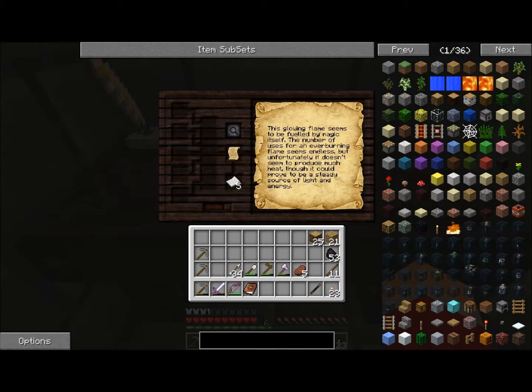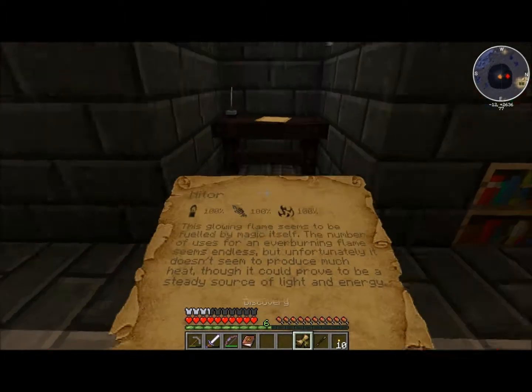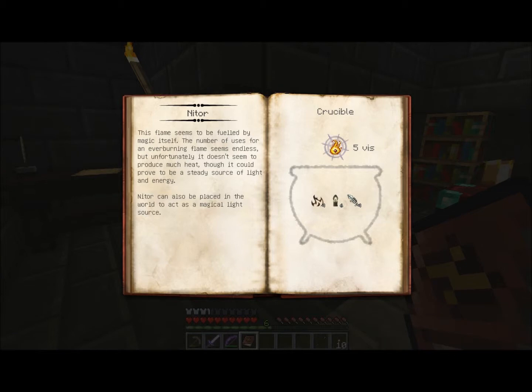Now, you can kind of get a clue as to what you need to research by what's in this description — sometimes it doesn't work as well. But I already know, because it says 'light and energy' — if you hover over a torch, you can see that it has a little bit of light, like a candle. So we put that in the table and we just continuously research that. There we go — now we've got a discovery! We've discovered Niter. It's got the effect of a map, so that's really cool. Right-click on it — bing! We got an achievement! We've completed research: Niter.